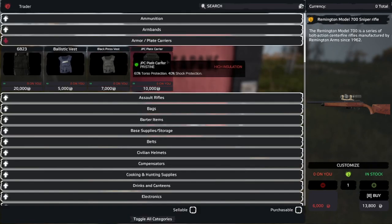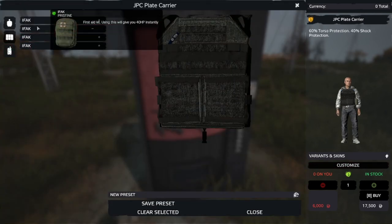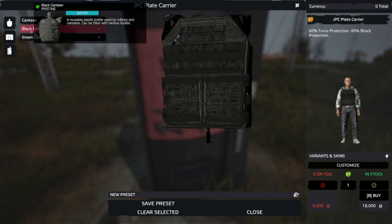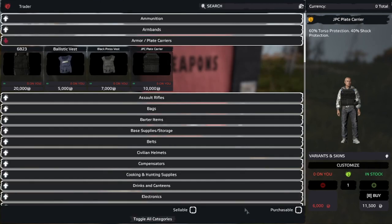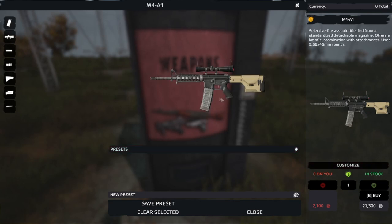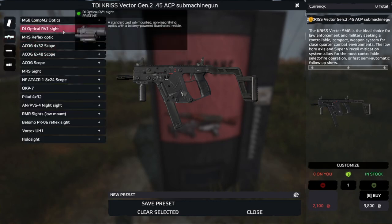It's a really cool system. The same goes for plate carriers — you can select a plate carrier and customize it by putting different things on it. Even though I've selected stuff it's not showing on screen, which is a bug with the mod at the moment, but with certain ones you will be able to see the pouches, canteens, IFAKs, or whatever other attachments you want on your vest. You can do the same thing by saving the preset or clearing it and redoing it. When I came back into assault rifles, my M4 preset is already saved so I can buy it instantly or change up the attachments.